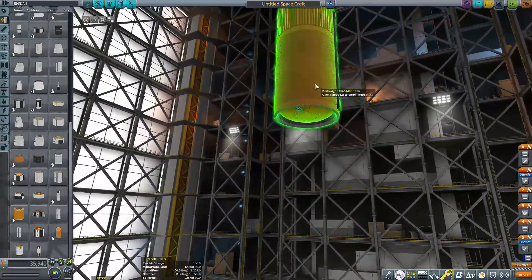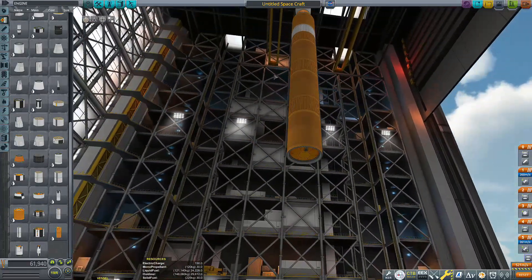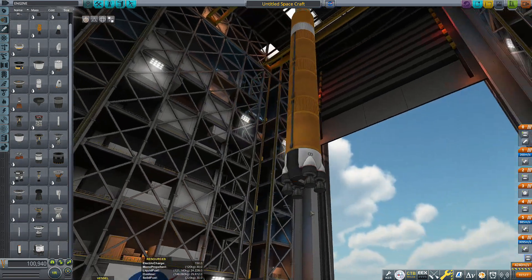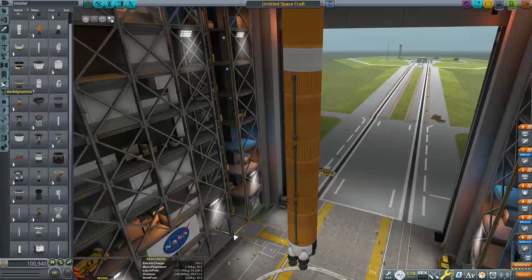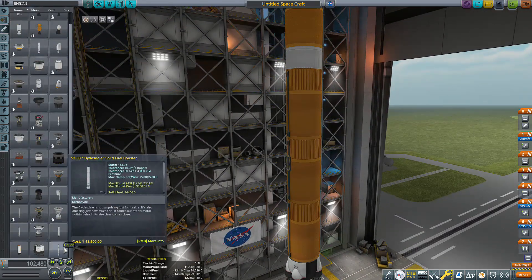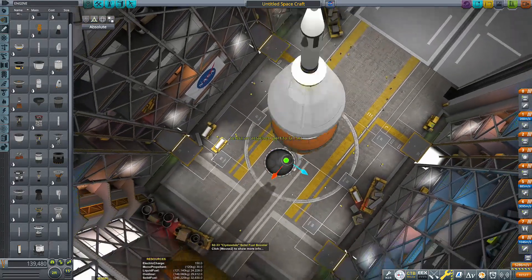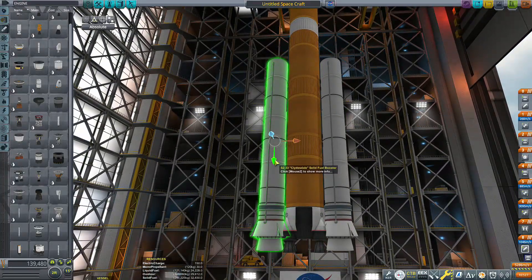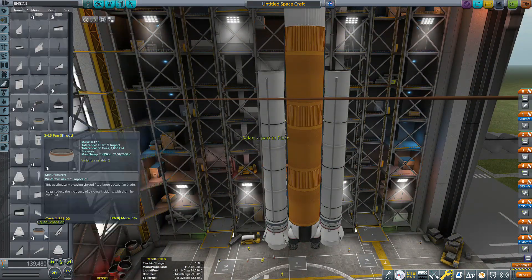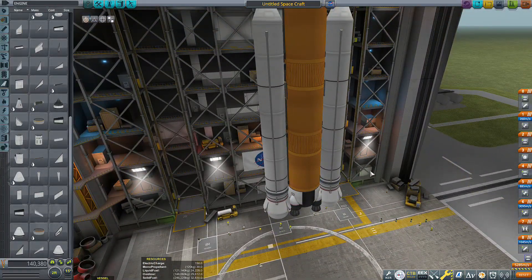Now we're moving it all the way up, putting some more fuel tanks on it, because SLS is massive. Now putting the Mammoth engine on it, and then putting the hydraulic detachment things, or whatever, and then the two massive solid rocket boosters that the SLS has. Moving those down a little, and then I have to move them out because the bottom kind of glitches into the Mammoth engine a little.